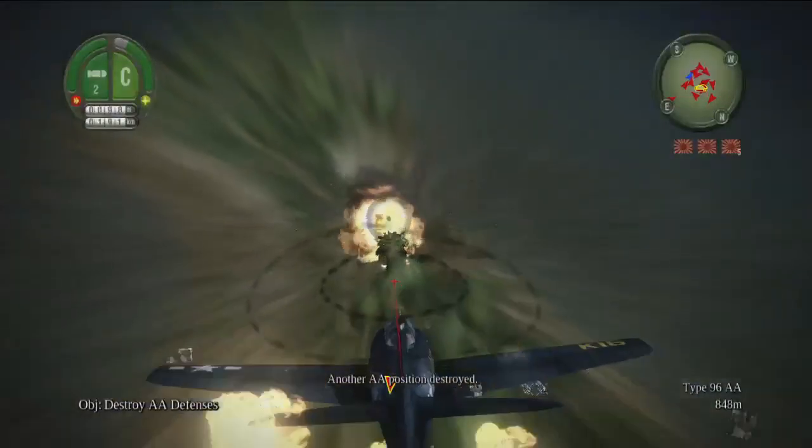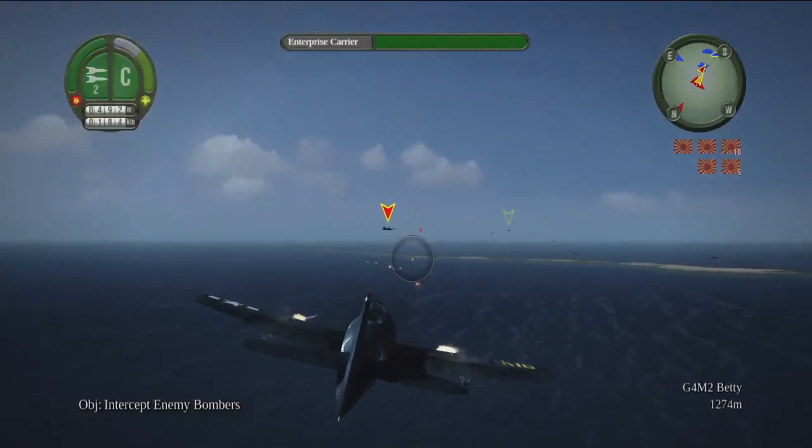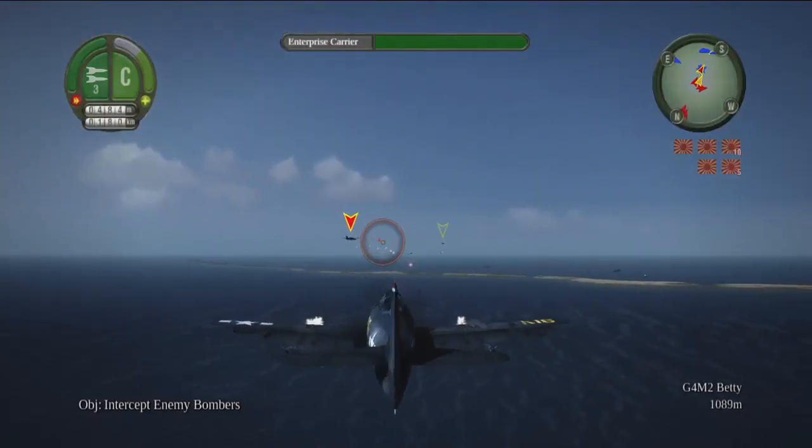Another AA position destroyed. Next, we needed to take down some enemy aircraft — bombers. Slow enough to take out at a reasonable distance.